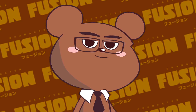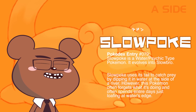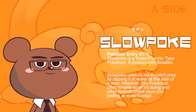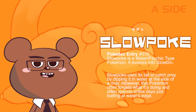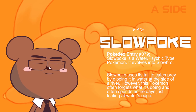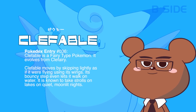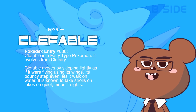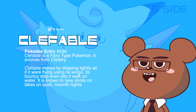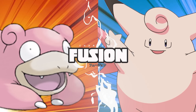Let's check out these two characters. First we got Slowpoke — he's like a pink walrus-looking kind of thing. I don't know, it's kind of cute, I guess, kind of gross. Then we have Clefable — it's pink and it's cute. Two pink cute things kind of fuse together pretty well, I don't know, we'll see.